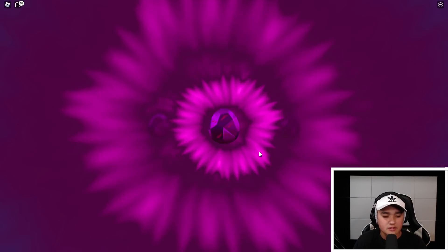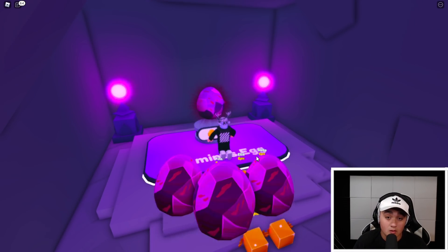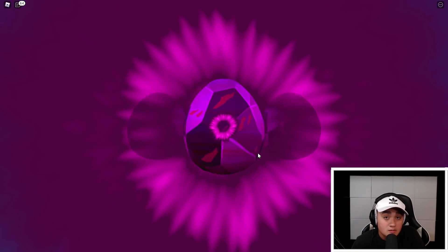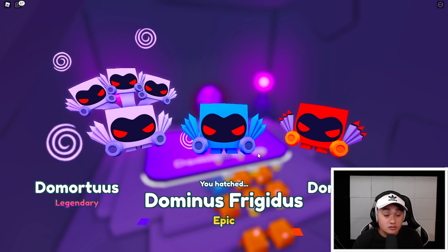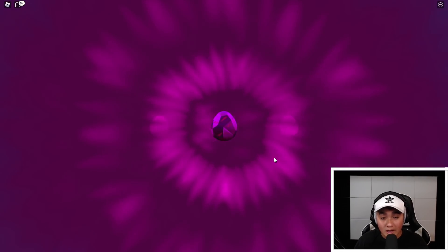I could probably make a full rainbow team - well obviously not actually, but I could get like half, maybe three quarters of my team rainbow. Got another Demortis! Let's go. Two Demortises in under 100 eggs and we're not even halfway done. That was fast, wow.